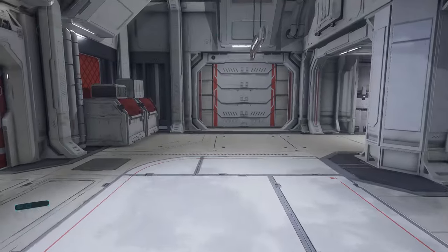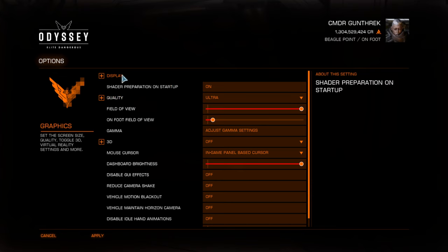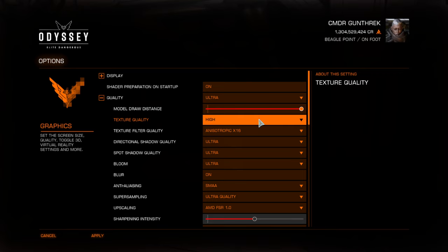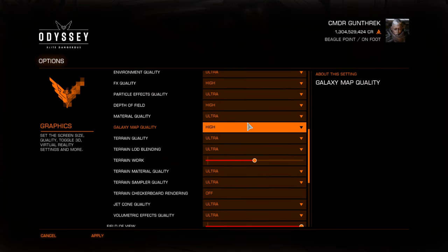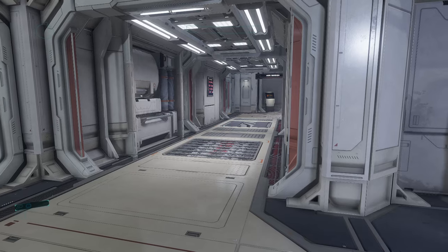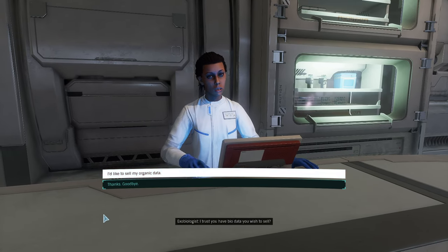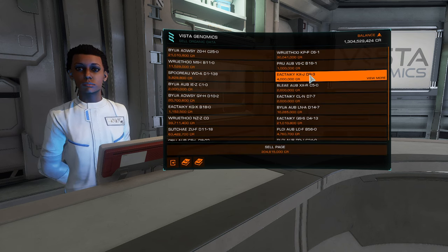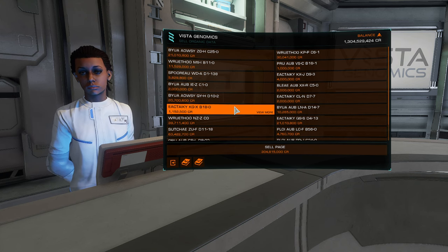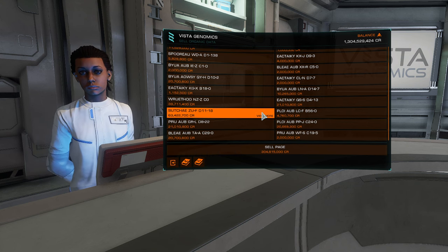Services. Is it just me or do the graphics look terrible right now? Graphics are on ultra. My display is set to the same stuff it's always set to. I just feel like the graphics look like crap right now. Everything's on ultra. I just feel like everything's really messy looking. Vista Genomics. I trust you have bio data you wish to... I'm curious to see what you've brought us. Is this gonna tell me if there's a tariff on it? Does it tell me how many pages I have? There's no way that we only have 304 million credits worth of data.